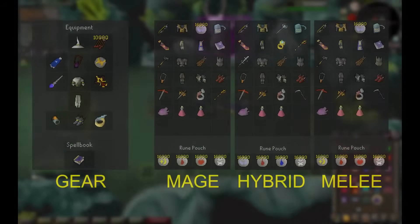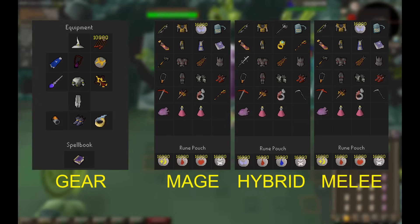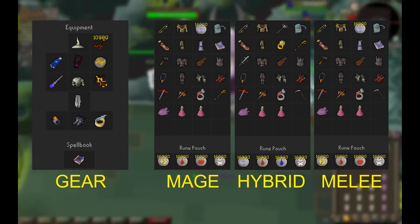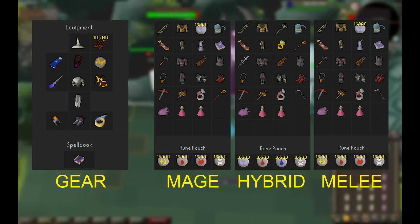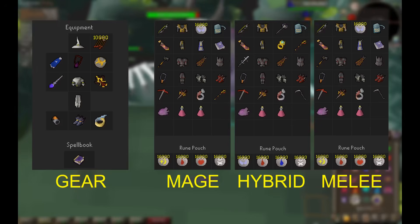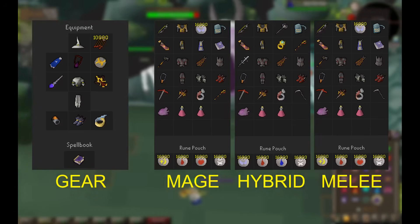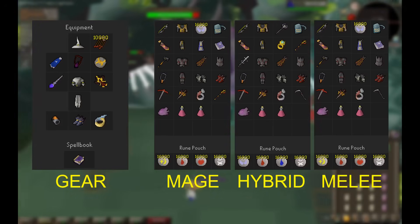This is the gear that you want to be starting the raid with. Everyone will be wearing their max barrage gear on the ancient spellbook, and will be barraging every room except for guardians. We then have 3 roles with slightly different setups. There are 2 DPS roles — mage and melee — who will be camping their respective styles during Olm. If one of your team has a shadow they should mage, and if someone has a scythe then they should melee. For this reason if you're missing max gear in one style you can still do 3+12s efficiently without missing out on points.